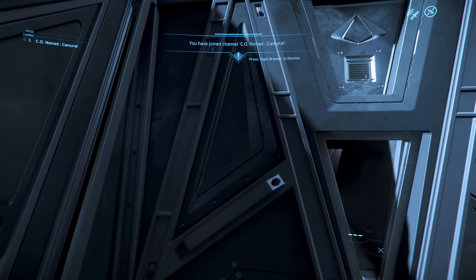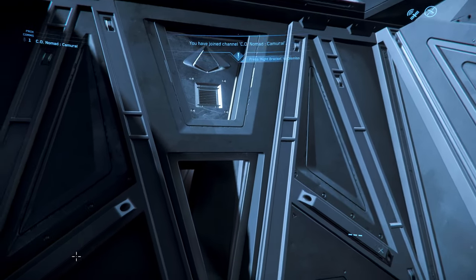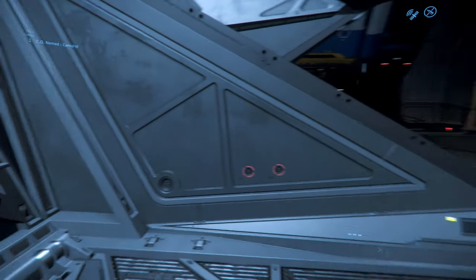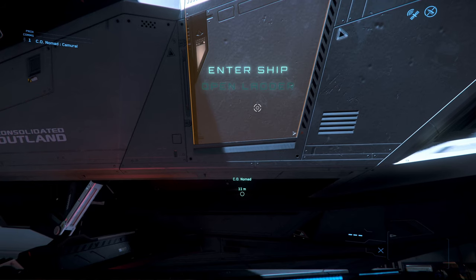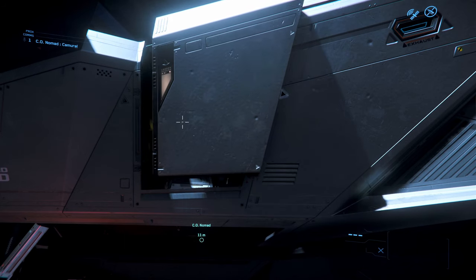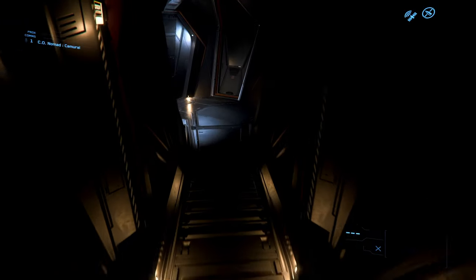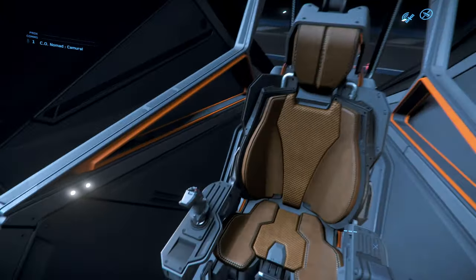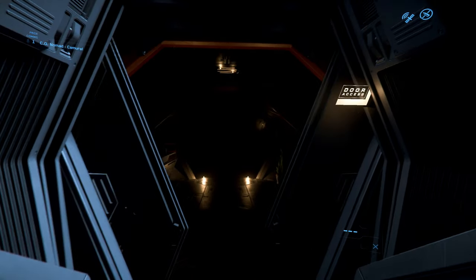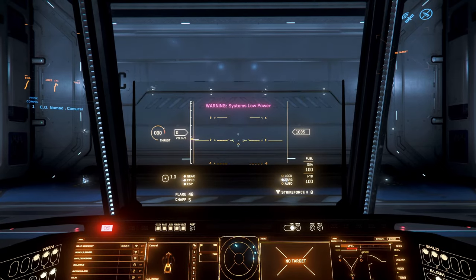Looks like you cannot enter the ship that way — nothing to click. I'm holding the F key, nothing, no prompts. But there's a big door at the side, and we have enter ship and open options there. Let's go here. And this must be the cockpit. Let's power her up so that we have lights inside. Power up. Welcome, your journey begins now. All systems operational.